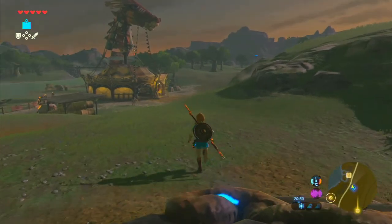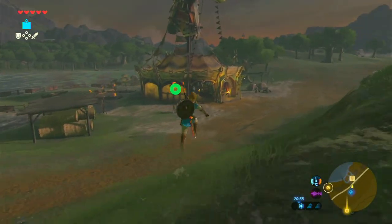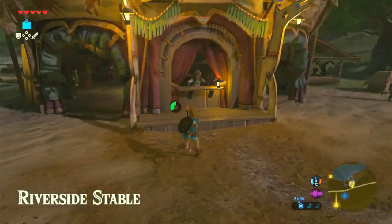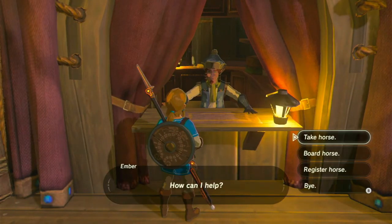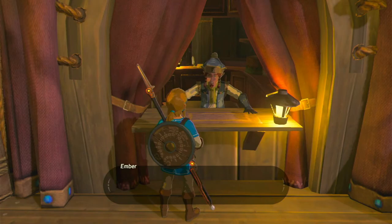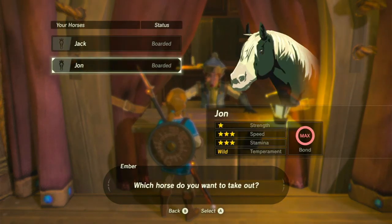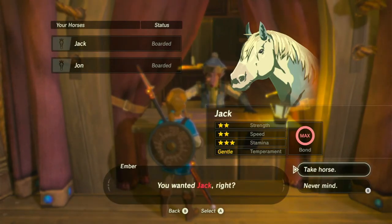Well, here we are. I might even get a horse out while I'm here. Probably gonna get out Jack, since Jack's a little bit easier to handle. I could use John, though. I haven't had John that much time. They're both at max Bond, so John's wild. Let me go with Jack, since Jack is gentle.